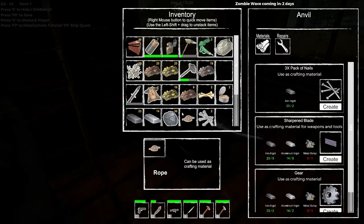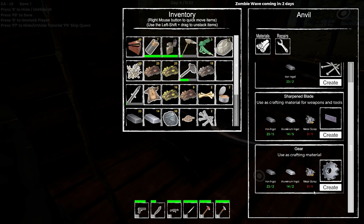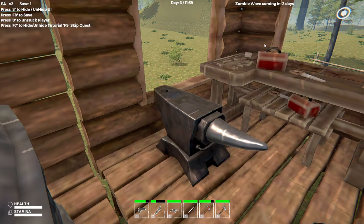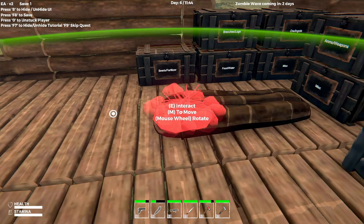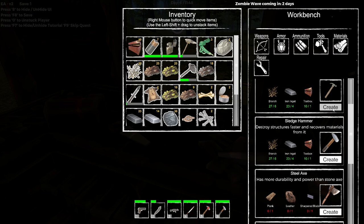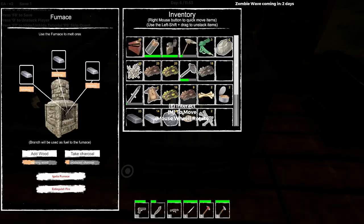We'll take the charcoal. Sharpen blade — so that needs aluminum and iron. This too — scrap metal, not so bad. Repair steel hammer. Steel axe — yeah, we're gonna have to make all these tools. I'm gonna have to move this campfire out from under here. Steel axe needs — yes, the leather. So these both need leather. Okay, we're gonna have to go and farm some of that stuff soon.